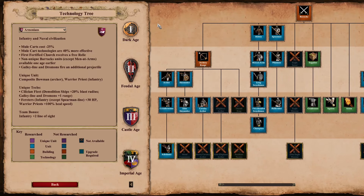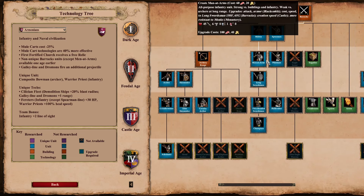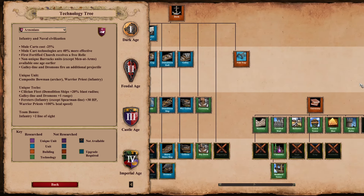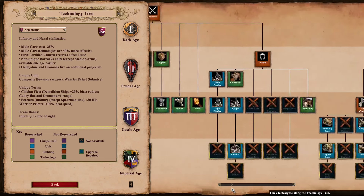Hey guys, it's Ornlu, and I've recently been wanting to get back more into fun trivia and stats and multiplayer guides, so I thought I'd kick that whole phase of my YouTubing off with a concept I did almost four years ago — what makes each civilization's tech tree unique in AoE2. Back then there were only 35 civs instead of 45, and there have been tons of balance changes since then, so I thought it'd be fun to revisit that concept again. Let's just run through this list.